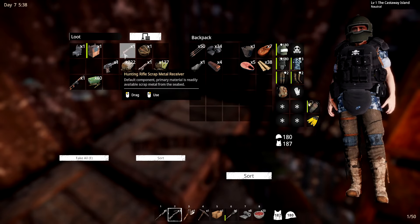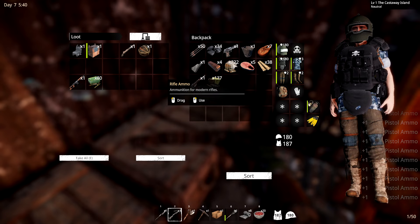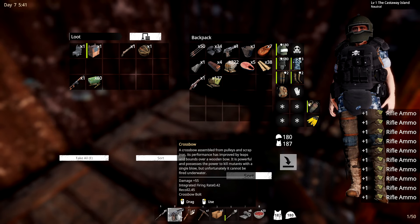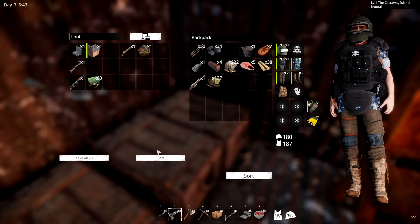We also have our guns and stuff, which are not earned but given to us, but it is what it is. I'm thinking I'm gonna head out to one of those islands today. Even if I get whooped, I figure it'd be fun to go check it out - let's see what's what.